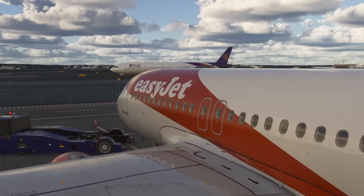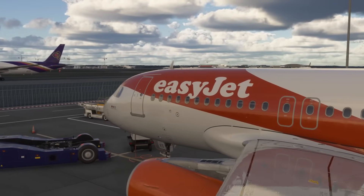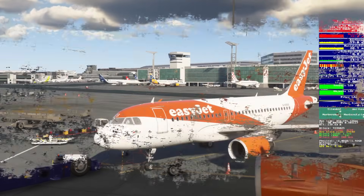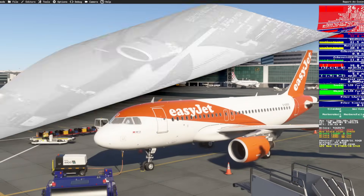But following Sim Update 2 for Flight Sim 24, new things have been added to the graphics settings, meaning that we can push our graphics cards further. And with a little bit of tweaking, I managed to go from this to this.